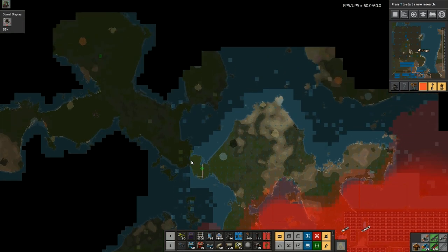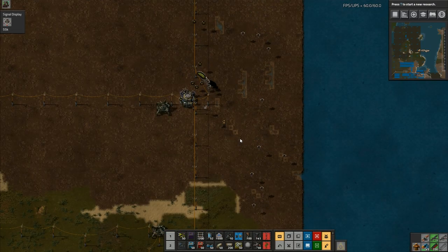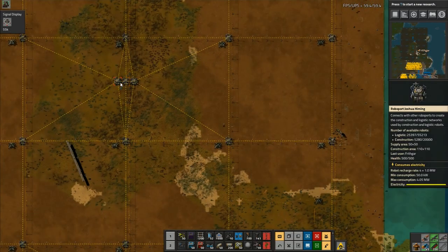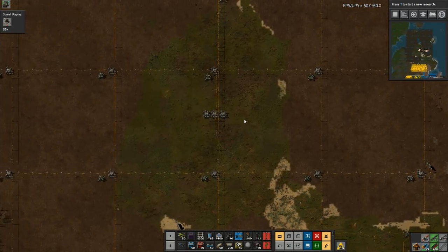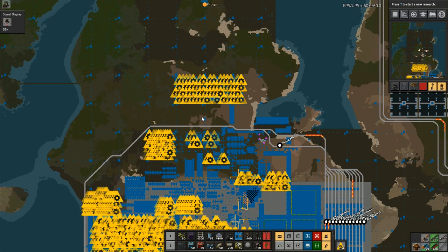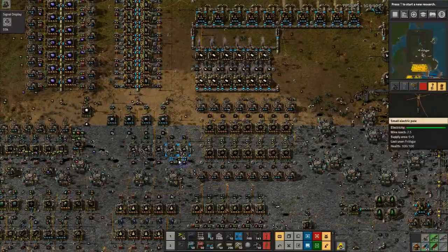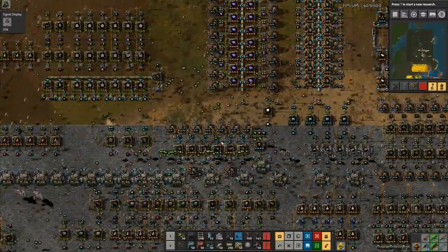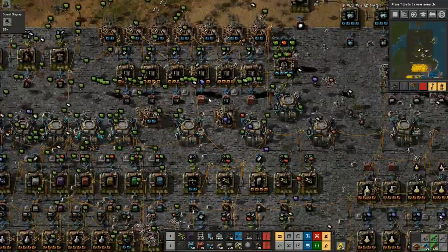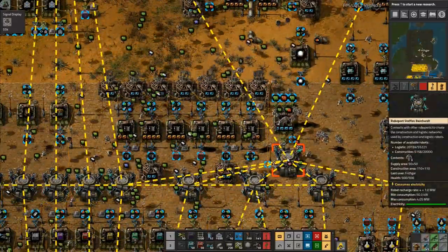That could end up being problematic, but up there it doesn't matter. Let's get rid of that — right, that bit's done. Next I want to come over here and get rid of these, so we are going to work on the oil as I said. The one other thing is I haven't put the science going again — that's something I am going to do. Getting the science going again is definitely on my list of priorities.